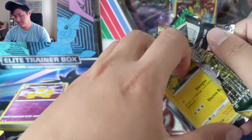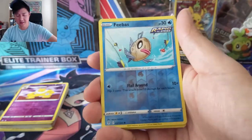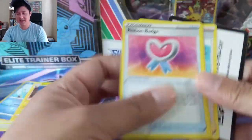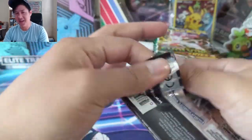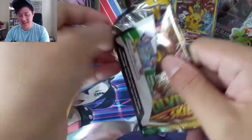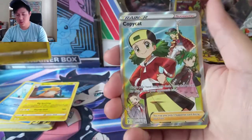Trevenant VMAX — Missing the Forest deals 40 more damage for each supporter in your opponent's discard pile. That count should be a good size since you usually support every turn, and then Max Tree for straight 180. Last pack for this first half of the box. Final thought on TGA — they have different colored slabs, which I guess is kind of cool, but I'm not a fan. If you need a couple more cards to complete your set and you find one on eBay in a different color, that could be frustrating.